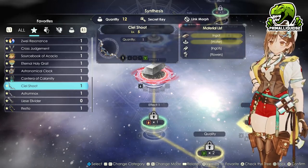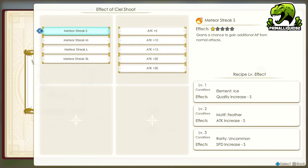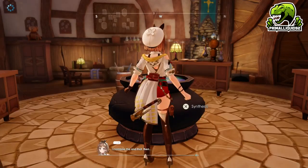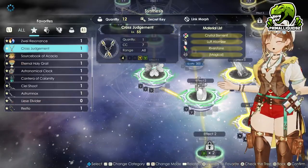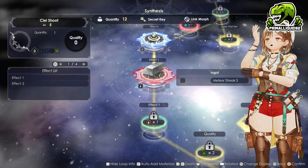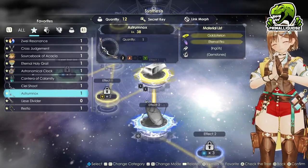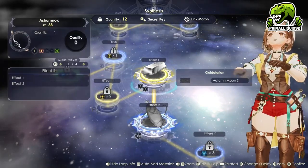Originally, I really wanted to use the Seal Shoot simply for its massive AP generation ability. Unfortunately, the Attack 5 ruins it and there's no way to get around it, even using Link Morph or anything like that. We are unfortunately stuck with it and that just ruins this weapon entirely. So, we are going to go with the Astrum Nox.